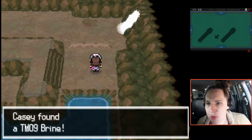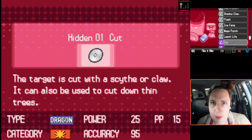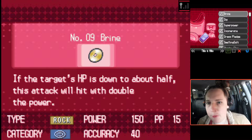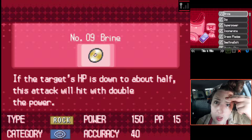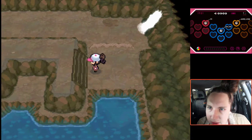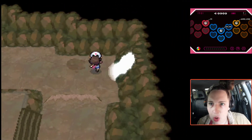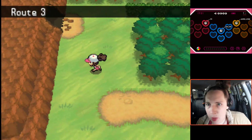It's down there at the part I can't get to unless I learn Surf. Wow, TM9 - Brine. That was just sitting here this whole time! We went this entire journey and we could have had Brine. Brine - 150 damage, 40 accuracy. If the opponent's HP is down to about half, the attack works with double power. So that's 300 damage with only 40% accuracy. If only the accuracy was better. I'm kind of glad I didn't find Brine earlier because I would have tried to use it on all my Pokemon and we would have gotten destroyed.